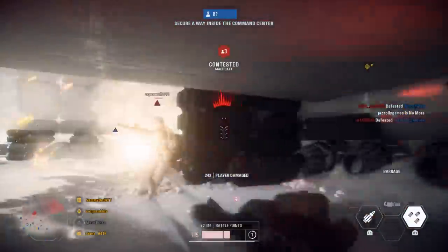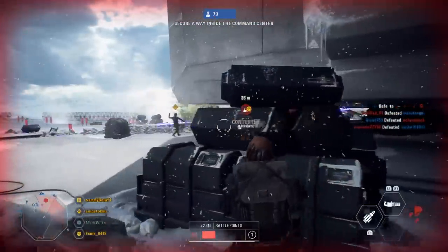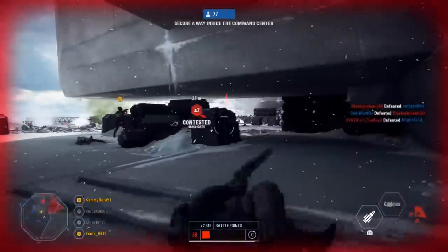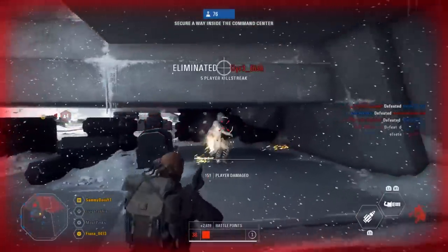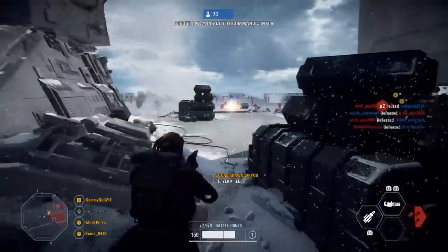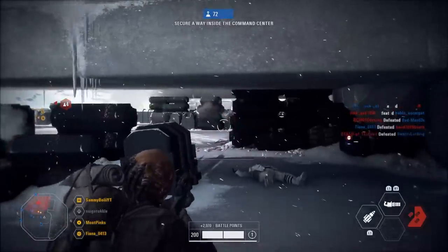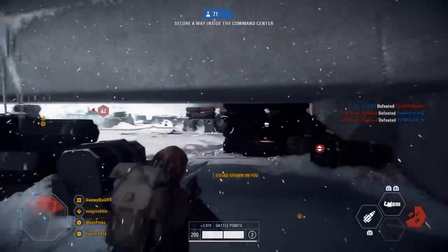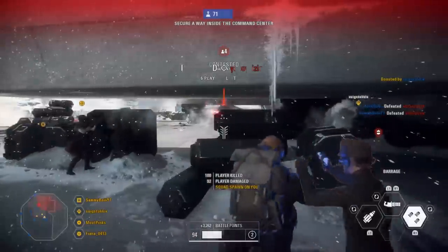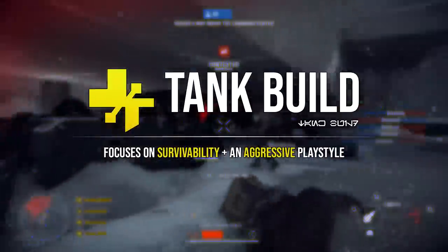All of the blasters are very unique and suited to their own play style, so I can't recommend enough that you give them all a go and figure out which one suits you best. Personally I almost always use the TL-50, or I'll switch to the DC-15 LE on a longer range map. Now we're going to move on to some star card combinations. Rather than wasting time going through all the star cards, I'm going to give you four different builds suited to different play styles. Starting with the tank build — as the name suggests, this is for a more aggressive role that focuses heavily on survivability.